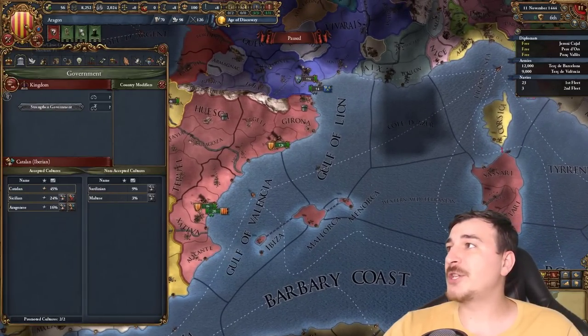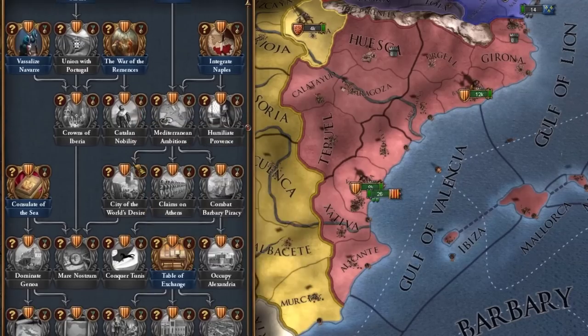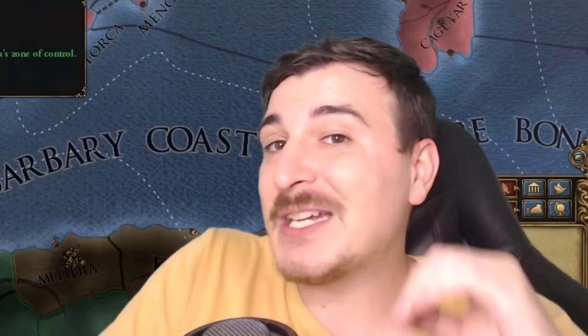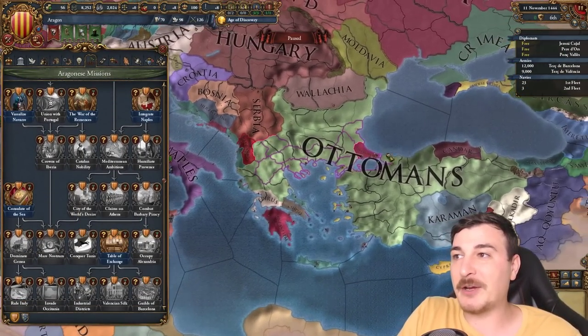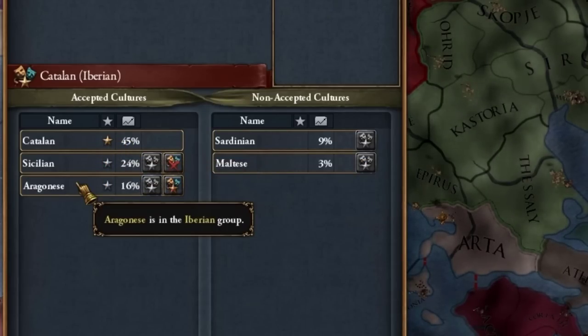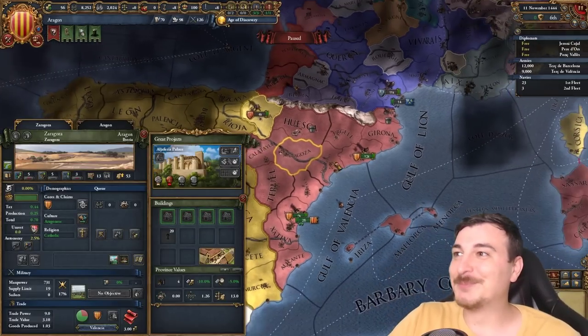The first and most obvious change is the fact that we have a brand new mission tree. You can do this mission tree, then culture convert, go ahead and form Spain and get the other mission tree as well. There are some highlights within this mission tree that I absolutely adore. It kind of encourages you to go full Roman restoration with stuff such as 'City of the World's Desire' — by owning that bit, we change Constantinople to Catholic and Catalan, our primary culture. Albeit we are Aragon, we have Catalan as our primary culture. Still a little bit weird.